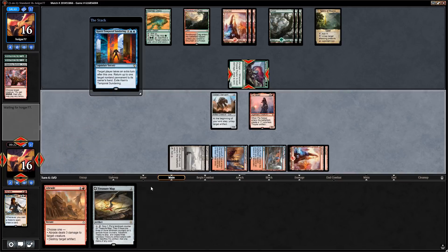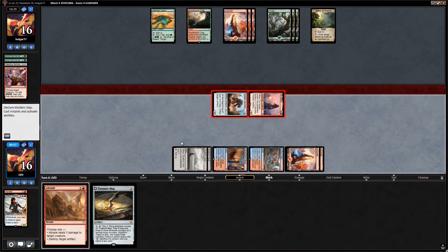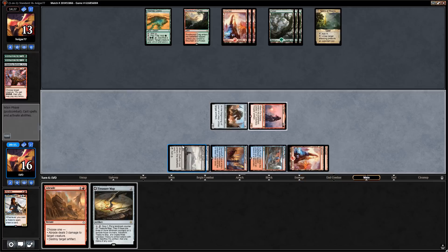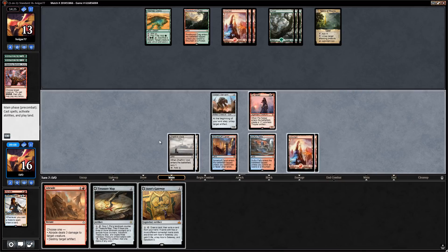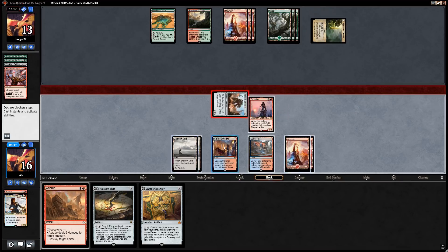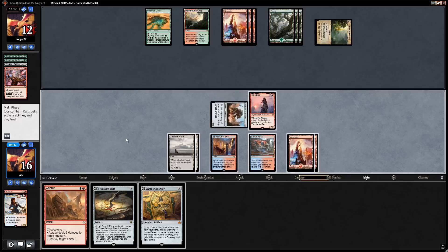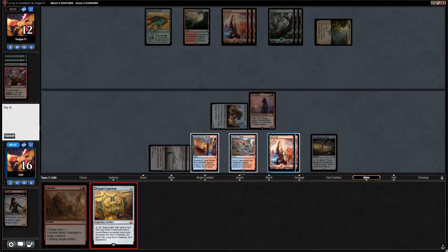Could have played Treasure Map first and then gotten that going, but we can still play and activate it twice thanks to Voltaic Servant. Opponent can use their Spires on Pia — they'll save it for next turn, smart since we might pump the servant multiple times otherwise. Drew Azor's Gateway — a ton of card selection. Attack with both, play Treasure Map, play Gateway. Scry with Treasure Map, bottom the Renegade Map, then scry again with Treasure Map to transform it quickly.